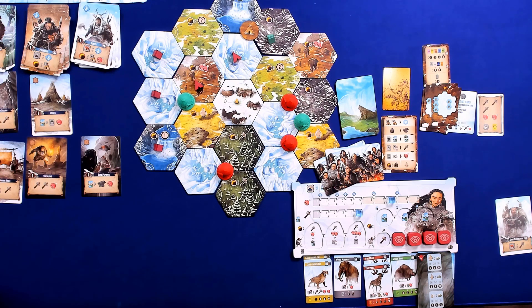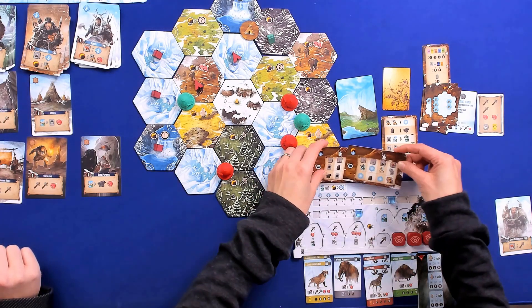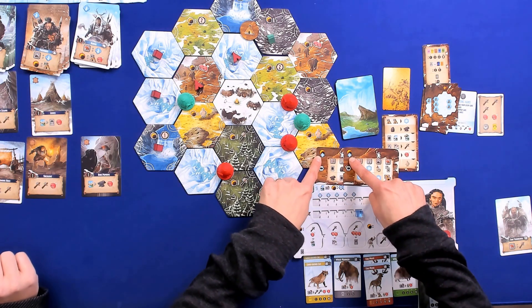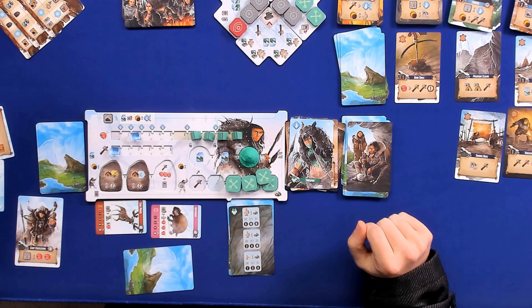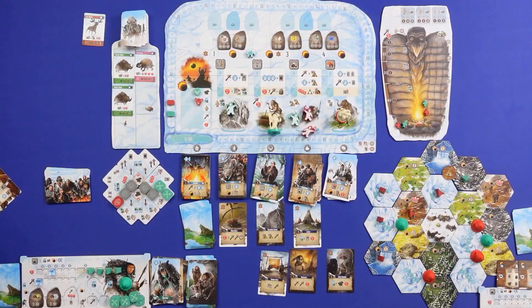That's the bot's turn done. Our turns are done — we go on to the eclipse phase. Let's reveal. We didn't play any eclipse cards, so we'll reveal the bot's — they've got two. And by some miracle, they've beaten our zero, because I didn't actually put any cards out there. So they are going to the top of the scoring track, and we'll reveal all of their eclipse phase actions now.